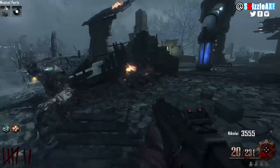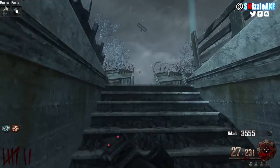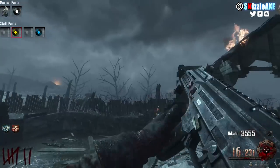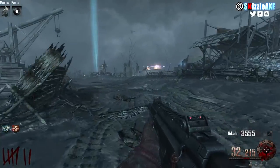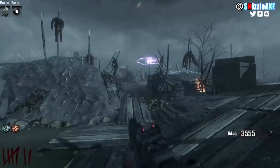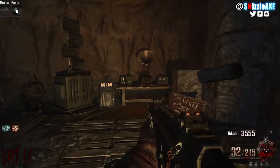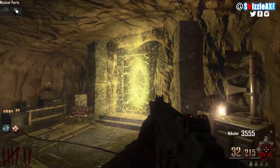The Wind Staff record spawns on the ledge near Stamina-Up, on the boxes nearby, or down in the Lightning Staff tunnel — those are the 3 locations where it can spawn. Once you have the record, you need to get the crystal or gem. To get the crystal, you need to go through its original portal — the Wind Staff portal is at generator number 4, near Juggernog. Make your way down to the Wind Staff tunnel, use the gramophone and the Wind Staff record to teleport to the Crazy Place, and you will see a crystal appear.